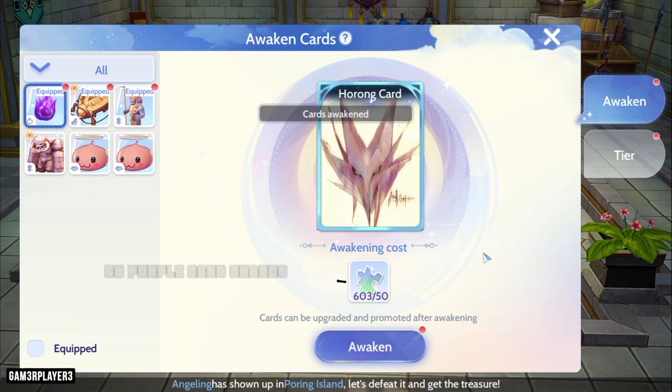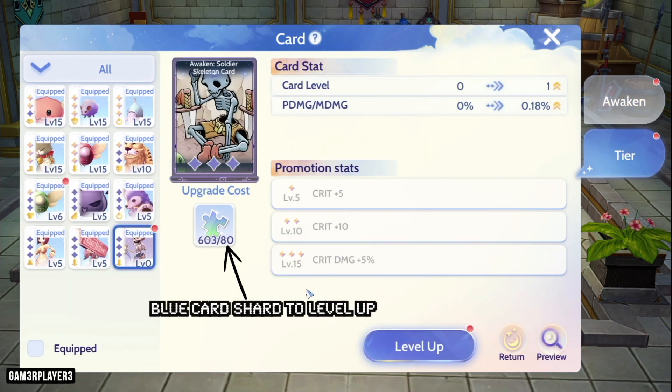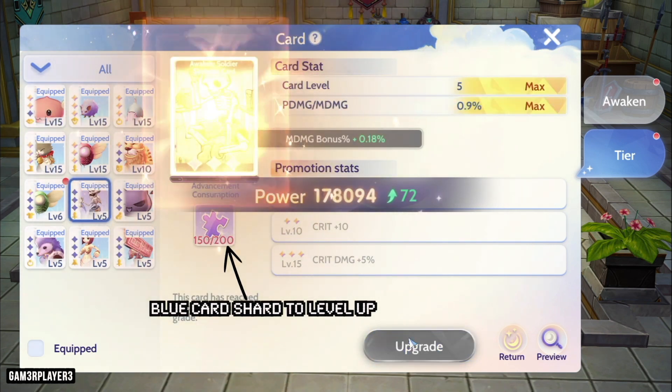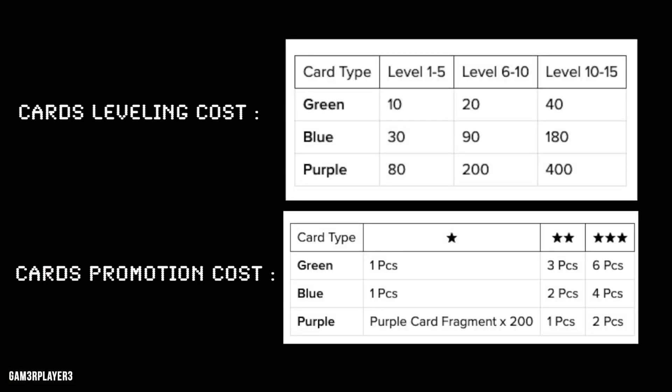After promotion, the card will gain a star, and every star provides additional buffs or stats. To promote a green card to 3 stars, you need a total of 10 card duplicates. To promote a blue card to 3 stars, you need a total of 7 card duplicates.